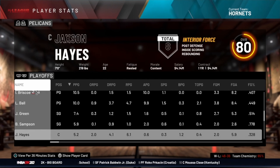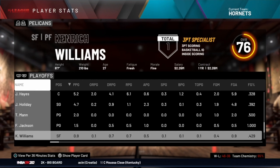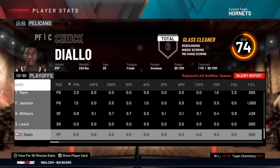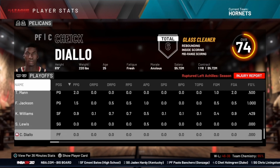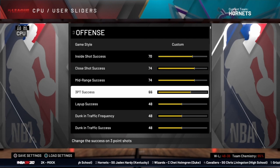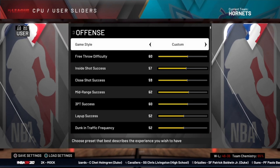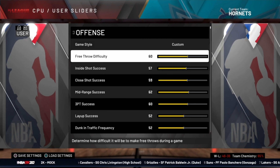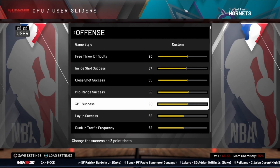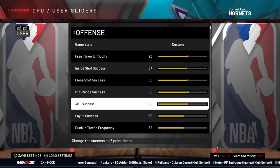Before we start, I got a request in the comments to show off the sliders. I play very differently than most people, so I don't recommend this to the average 2K player. What I use is all-star sliders — just base all-star sliders — with the CPU shooting sliders around 70 and the user shooting sliders around 60, because I play on 8.25-minute quarters trying to make the scores realistic. Other than that, everything is base all-star, so really the only things I change are the shooting sliders.